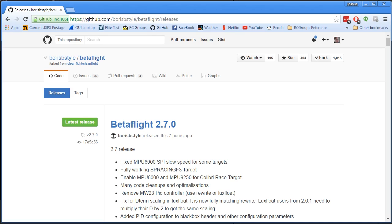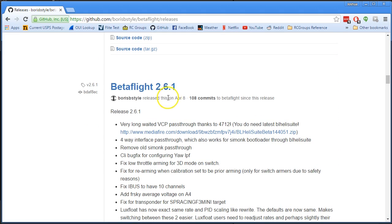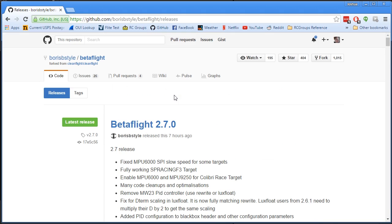A new version of Betaflight is out. Betaflight 2.7 just released seven hours ago as of the time of this recording. It's actually been a long time since Boris released a new version — 2.6.1 came out on April 8th, over a month ago. It wasn't too long ago that Boris was banging one out every couple of days. Over on the RC Groups forum he says he's basically got everything right and how he wants it to be, and there's no need to update. But he did find a few things to make better, and I'd like to walk you through the major things in Betaflight 2.7 so you can decide whether it's worth it to update.